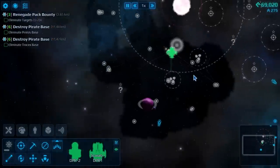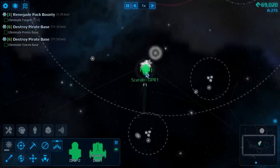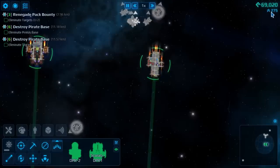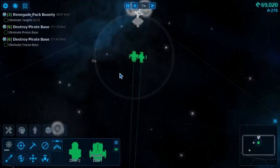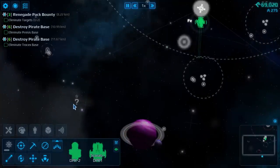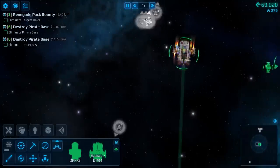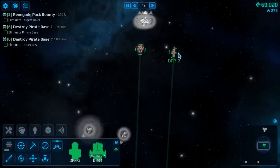After clearing up a bunch of wrecks and creating even more, we're almost ready to make the first change to the DPR 2. I've got more or less all of the components we need and the money to buy the rest, but I want the crew in order to expand its functionality. Before I send off DPR 1 to go destroy some bases, I'm going to pick up some extra sulfur because I noticed that the DPR 1 was a little bit shy on ammo, and that worries me a little bit.